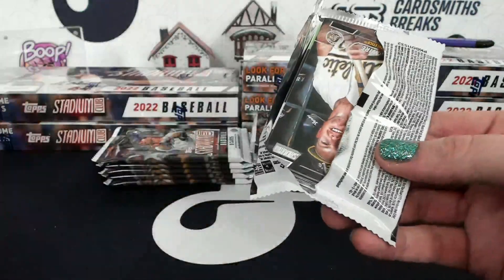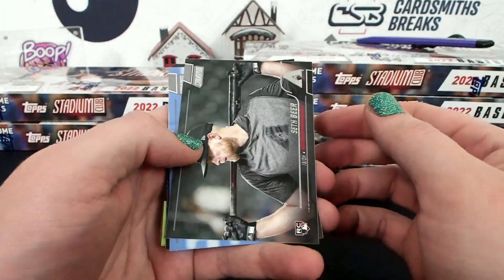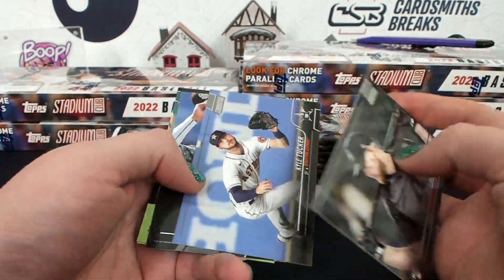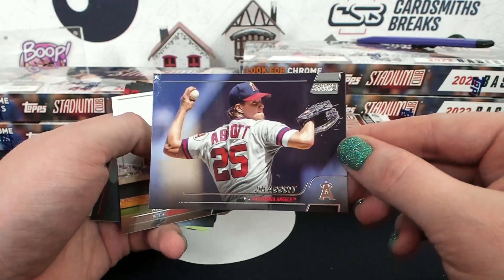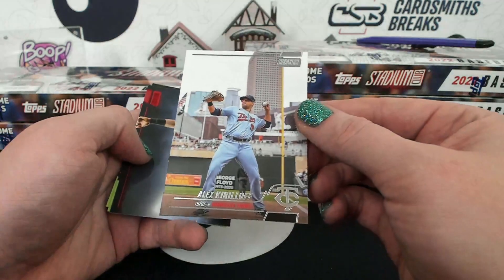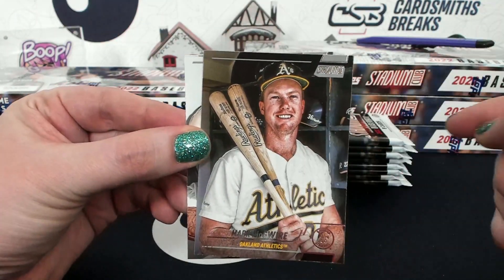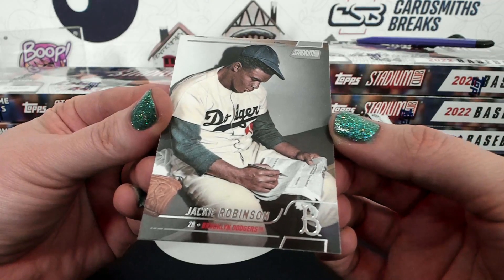I updated my binder — I'm gonna have to bring that to the National so you guys can check it out. We can look at all the memories — Jules' PC binder. It's not very PC. Ooh! See, where's my Jake Land picture like this? That's a nice pose — I like that pose. Oh ooh — Abbott. That looks cool. Mitch Hanniger red foil. Look at tiny little McGwire. Jackie Robinson on the bench — what's he doing? Probably doing a crossword puzzle.